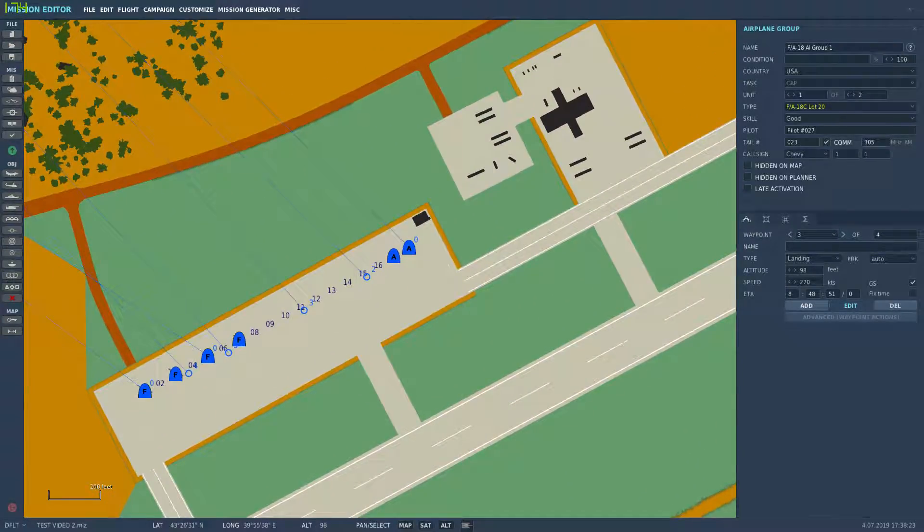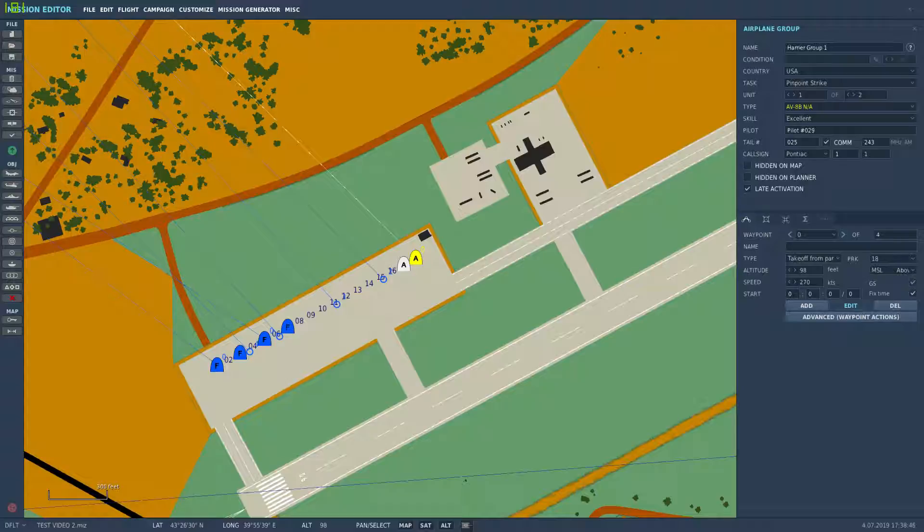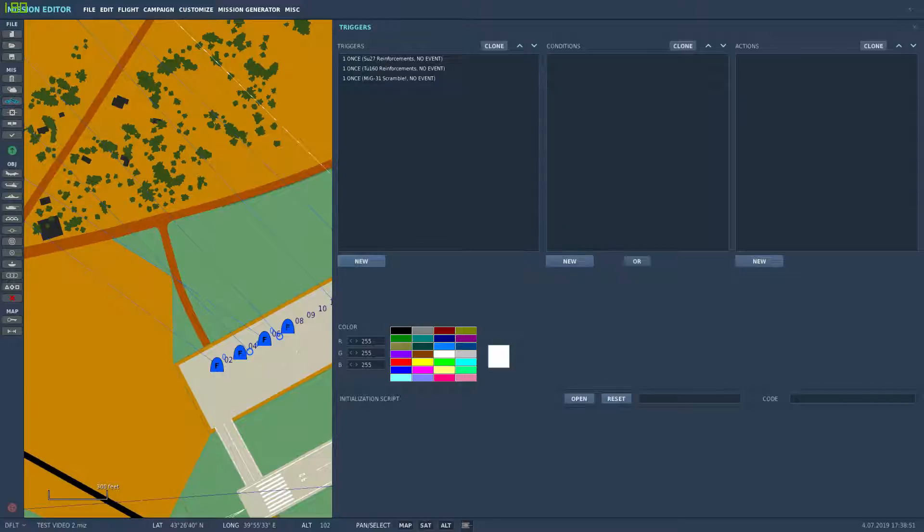In addition to that, I've added another flight of Harriers to do a pinpoint strike on the enemy base that we're trying to beat up on — the one everything is spawning from. They're set to take off and I have them set for late activation. So let's go to the rules for triggers and make a new trigger — Harrier Strike.